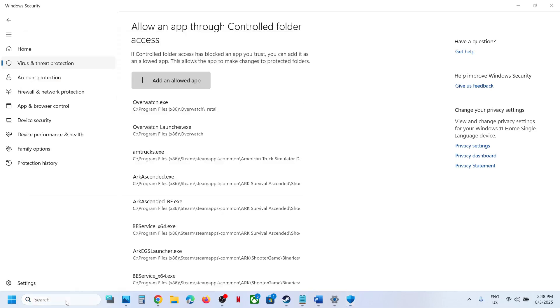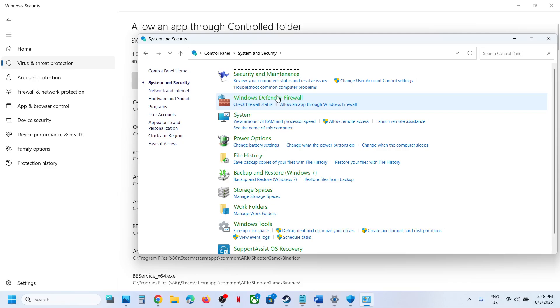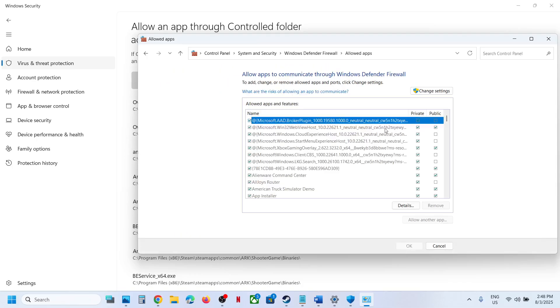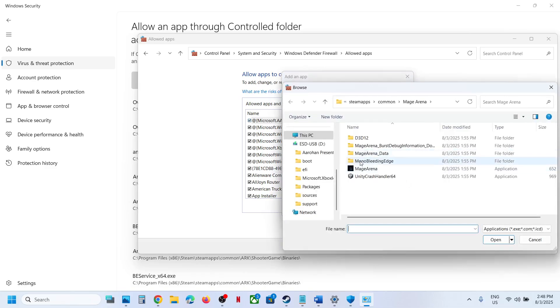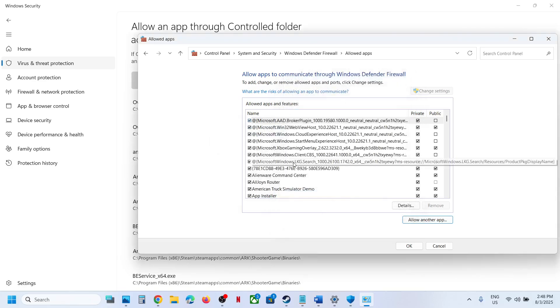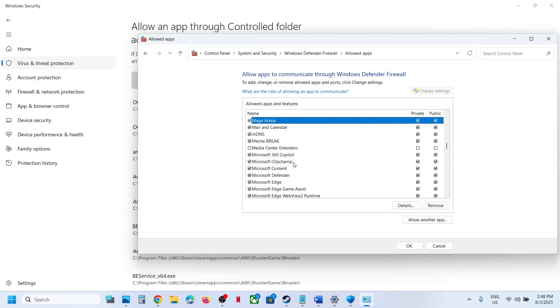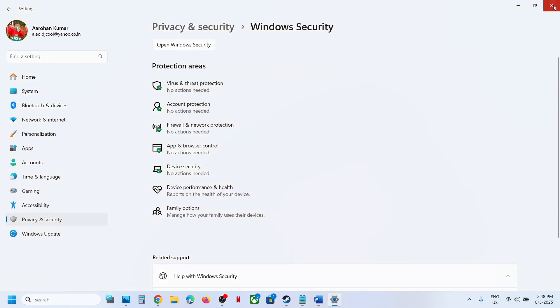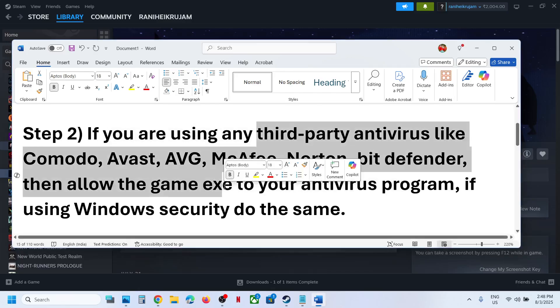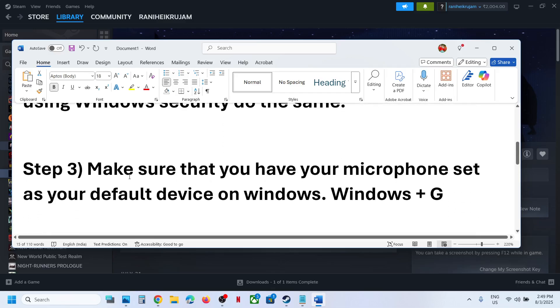Now type Control Panel in the Windows search box, go to Control Panel, System and Security, Windows Defender Firewall, Allow an App or Feature through Windows Defender Firewall. Click Change Settings, then Allow Another App, click Browse, select the game EXE file and open it. Once you add the game, you can launch it. Similarly, allow the game EXE file to your antivirus program and then relaunch the game.